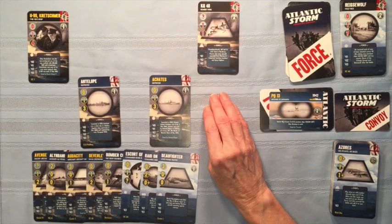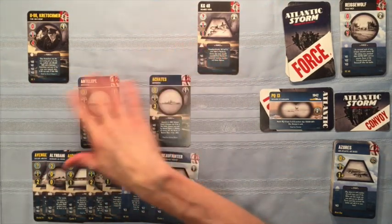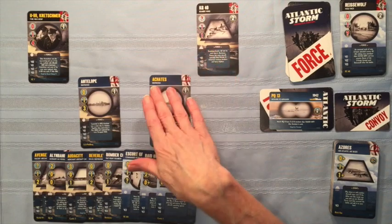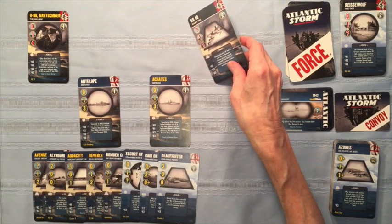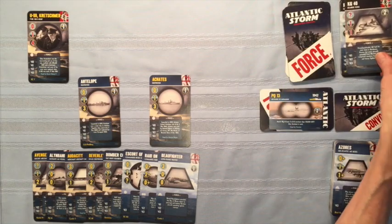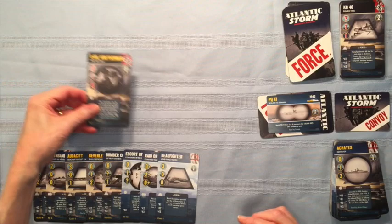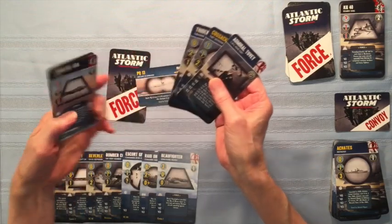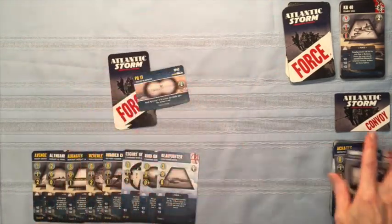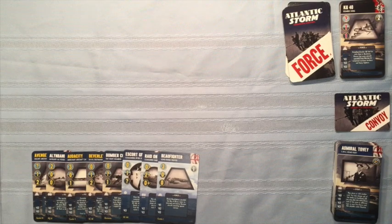Right ocean, legal play. Allied strength is six. This would give the Axis a strength of five, which is less than six, so it's considered a losing battle. Therefore they will not commit KG-40 to this round of combat — we will discard it instead and the Allies win. Kretschmer is a spoil. We get the convoy and the two Axis cards that were under there, and these become spoils added to our spoils pile. That was the end of that tied combat for PQ-13.